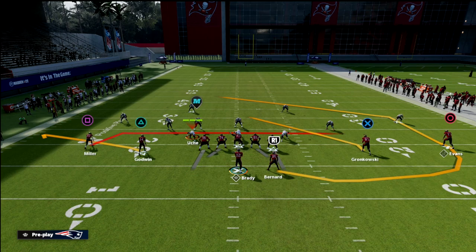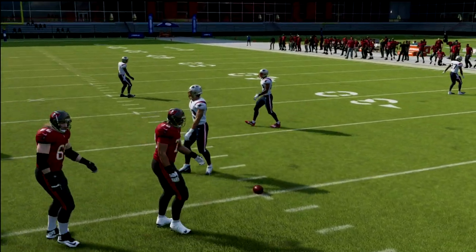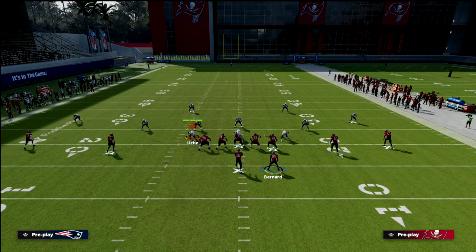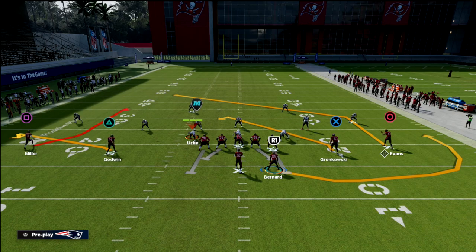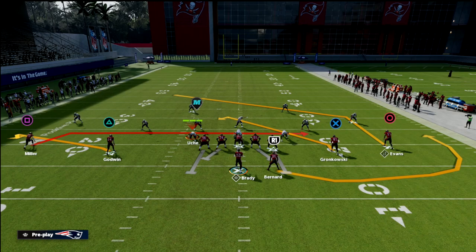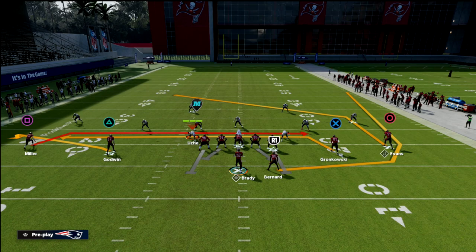The setup is really simple. We're going to flat the outside receiver. Ideally, you're on the right hash for this play — if you're on the other side, just flip it. We want the wide side of the field to be the left side because it helps our wheel route and our drag and flat concept. We're going to drag the outside receiver, flat the inside slot on the left side, wheel the running back, and drag the tight end. This is a five-out setup.